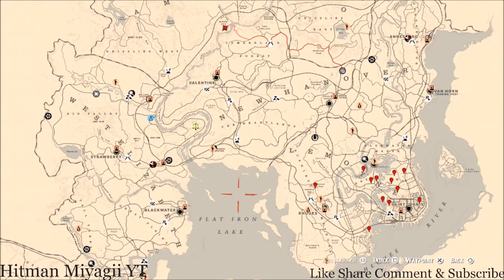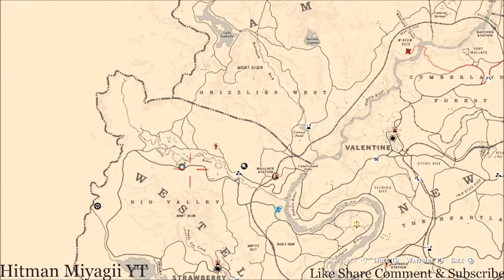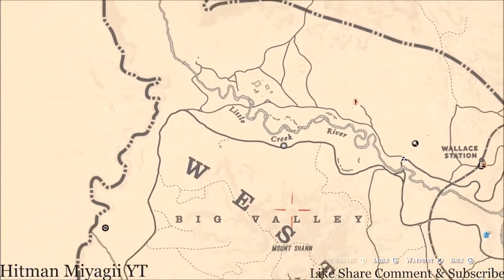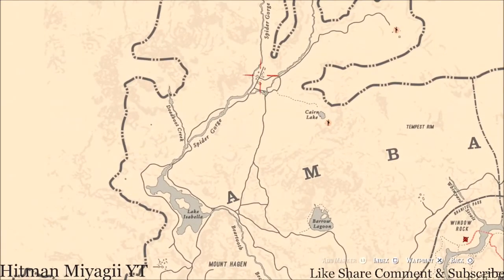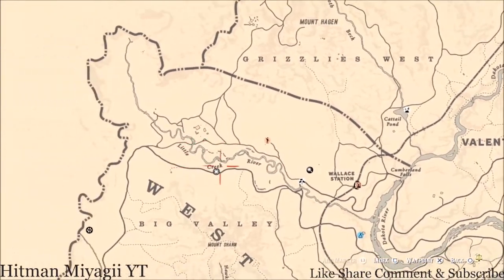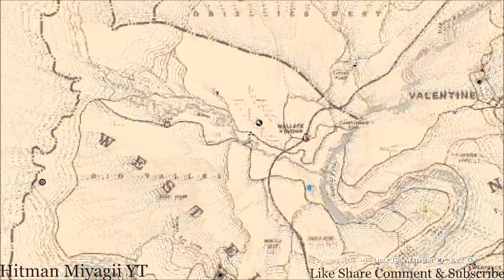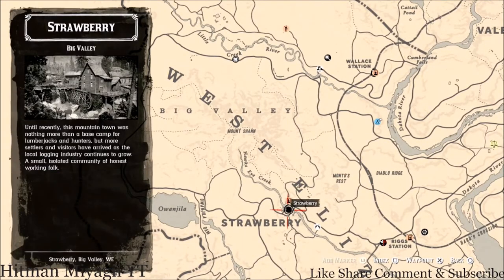Madame Nazar's location for today — she's up in Big Valley, up at the top part of Big Valley, underneath the word 'Creek' of Little Creek River. How I personally get to her is I fast travel to Culter and then move my camp up here to Big Valley, trying to place it in the top half area. If you don't want to do all that, just fast travel to Strawberry.